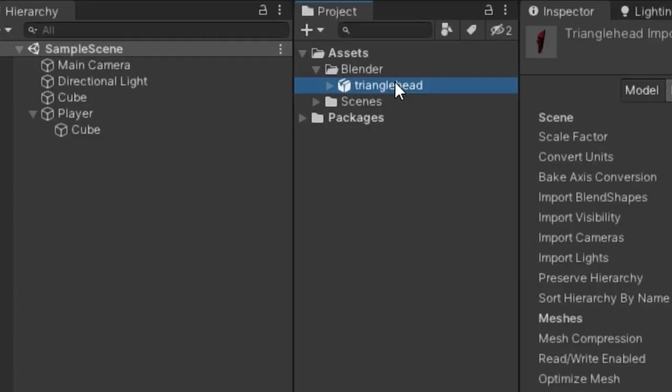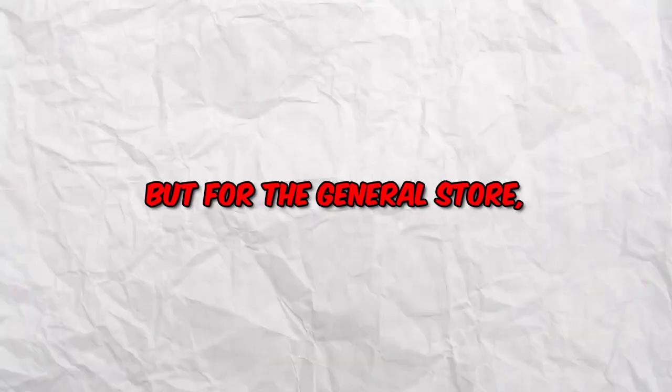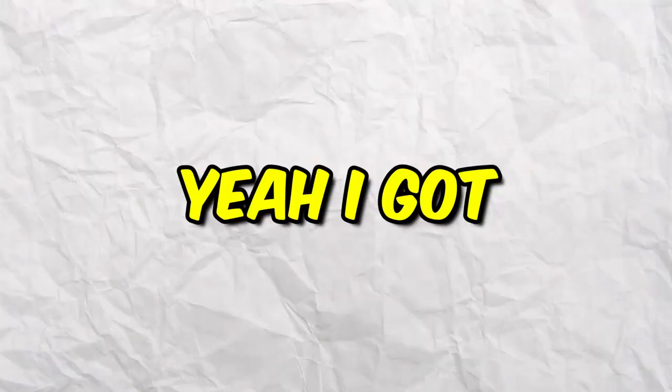So now this is done, but there's no game, so I imported this shape man to Unity. Then I started to work on the environment to make it actually look western. I made a bank and a general store, but for the general store it's just a bank, but stretched out. Yeah, I got kinda lazy.